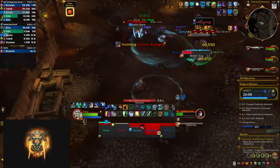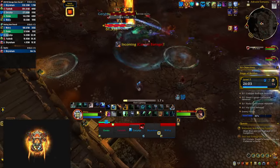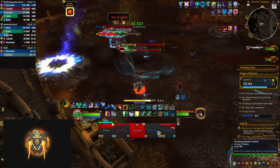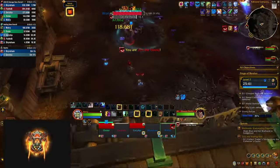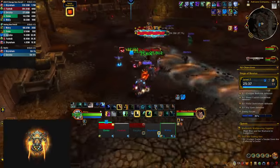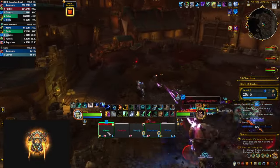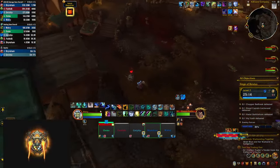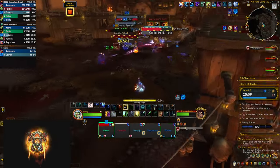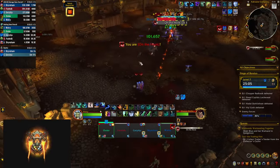The first boss is Chopper Redhook. He's going to fixate on players and start chasing them — if he catches you, you die. So if you're on the hook, make sure to run away and try to lure the boss on top of the bombs that fall from the sky at random locations. They damage and stun the boss, making him take increased damage for 10 seconds. Keep in mind that the bombs have a timer, and if they're about to expire, preferably your tank needs to run on top of them and detonate them — they'll take some damage, but that's better than letting the bomb explode and deal damage to everybody in your party.